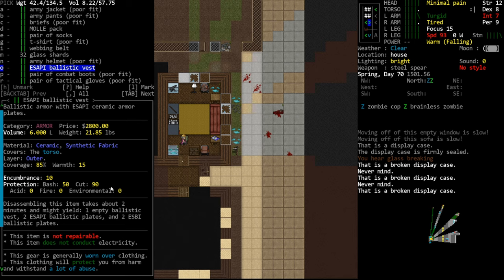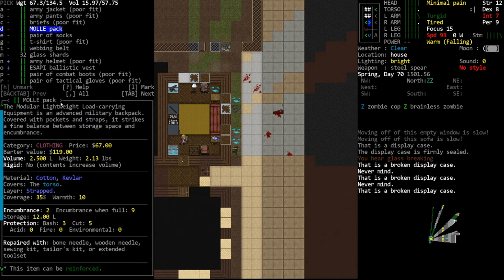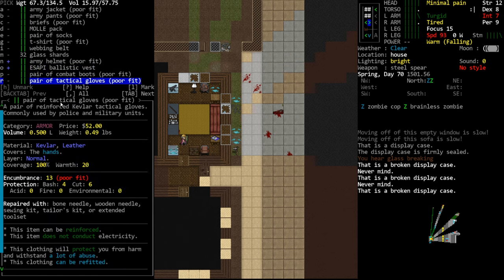The ASAPI vest has absurdly high torso protection. I cannot express how much I hate these vests, but since this is a tutorial playthrough you should wear it if you find it - I guess we'll put it on. The fur trench coat has protection of five and five, but this vest is 50 and 90 - it's more than 15 times better. It makes perfect sense that a high quality ballistic vest from modern military manufacturers would have an absolutely crazy high protection - I have a problem with how common they are.